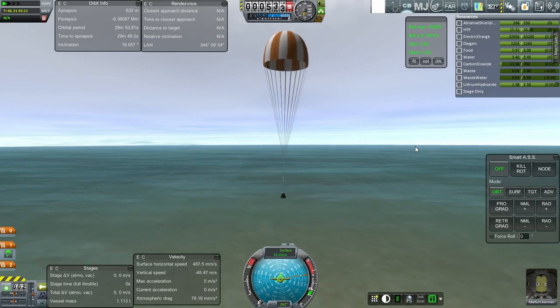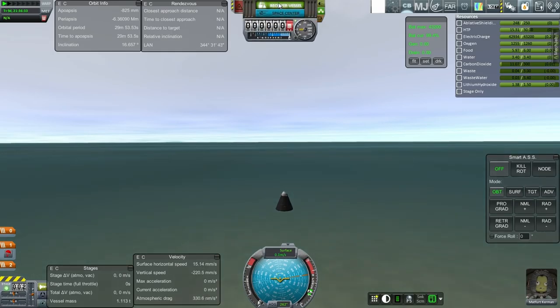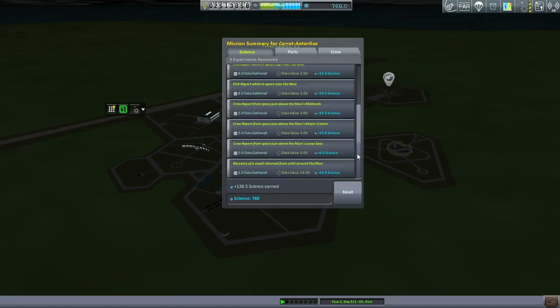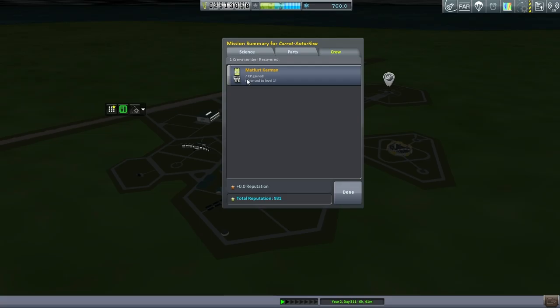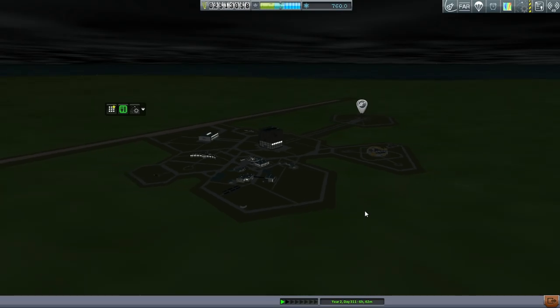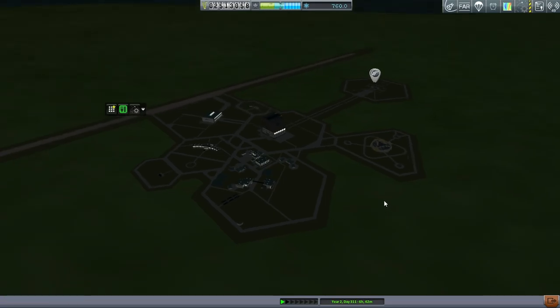Okay, there we go. Time for full parachute deployment. And recover. 128.5 science earned from what we had in the pod and didn't transmit yet, so that's good. We got back a trivial amount of funds - we were pretty much on the other side of the planet from Cape Canaveral, so that's fair enough. And Matfert Kerman gained 7 experience to advance to level 1 - probably on the threshold of level 2 by now. Excellent - we did not lose Matfert.